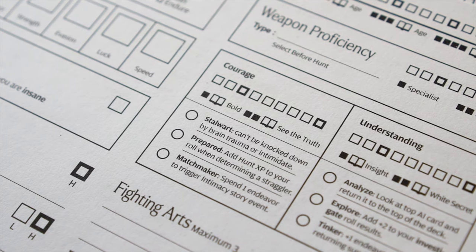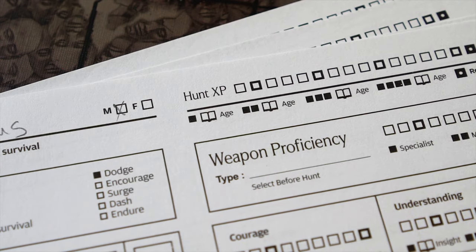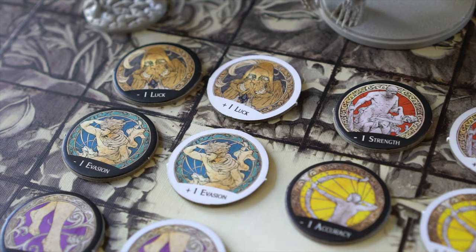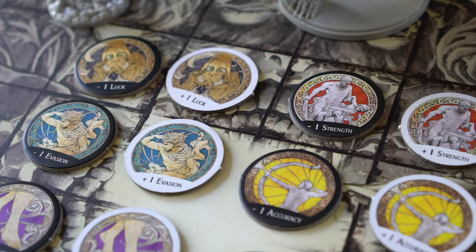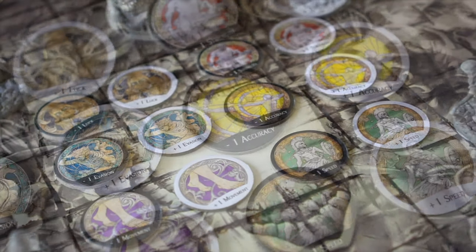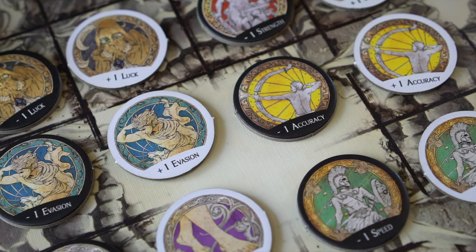The rest of the attributes are listed on the record sheets and will be gone over in future videos. Attribute increases and decreases can either be temporary or permanent. The record sheet is used for permanent effects, while these tokens are used for temporary boosts and declines. They are removed at the end of a showdown.